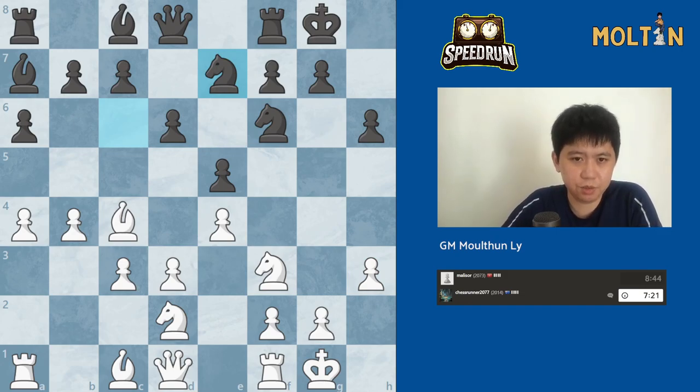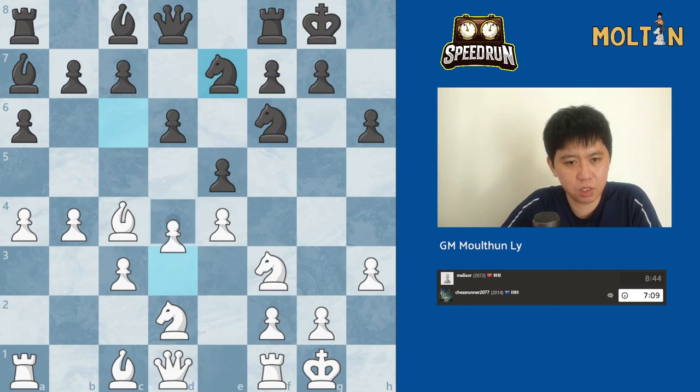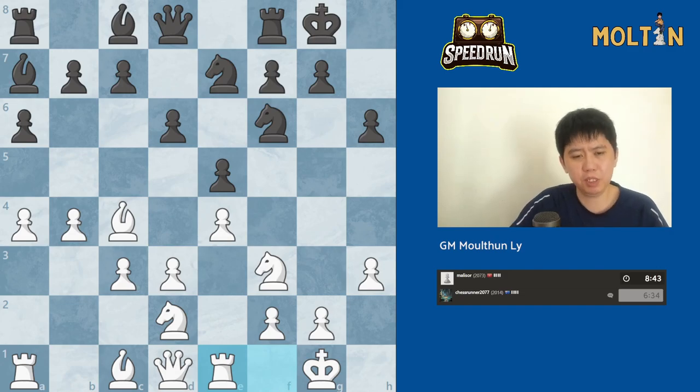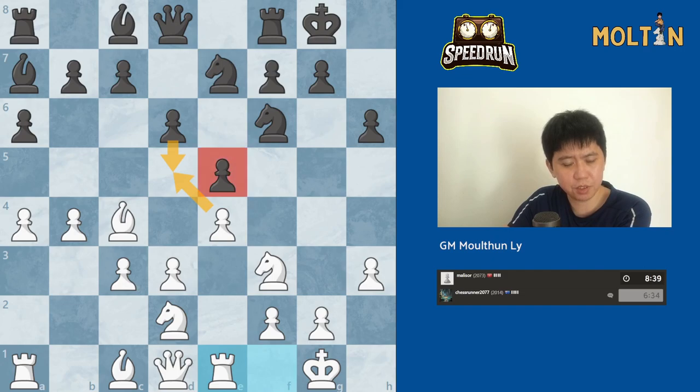Knight to e7 — a typical reroute of the knight to g6 in this structure. I think we should play d4 now. At some point you want to play d4 and grab some space, but if you play d4 sometimes they take, take, and play d5, which is a bit annoying. There's also queen to b3 and rook to e1 as options. Rook e1 just stops d5 in a lot of positions because the e5 pawn would be hanging.